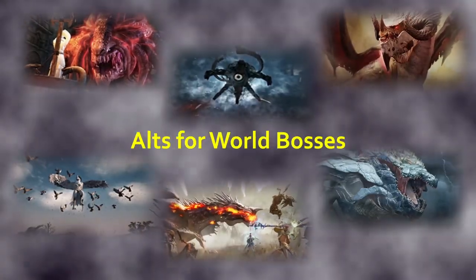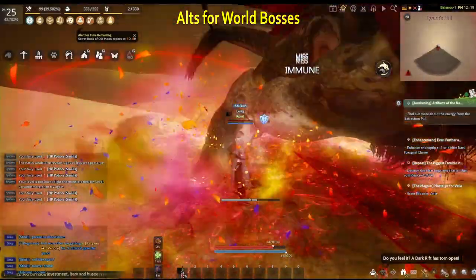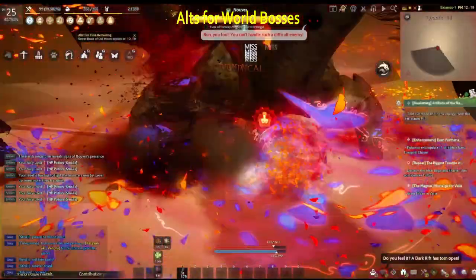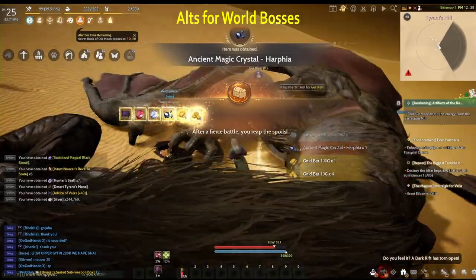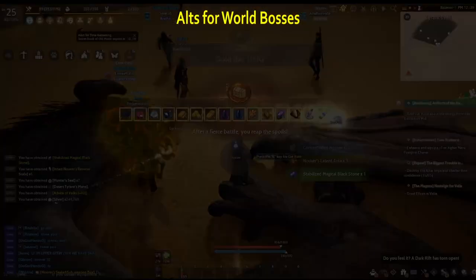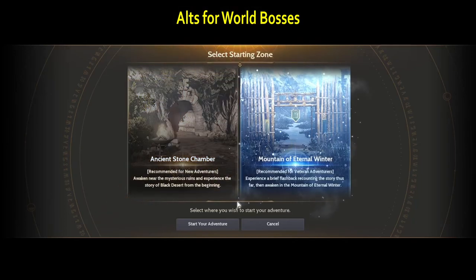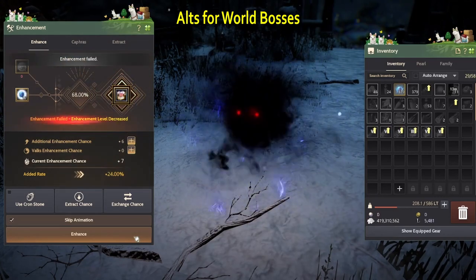You also want to use alts for camping world bosses. This requires a little bit more effort because you want to have some gear equipped. You can still get loot at low level and with bad gear but it can be very hard to do on some bosses because of the mobs that are in the area. How I set up alts for doing world bosses is by doing the eternal winter questline for about an hour and a half and not finish it. This grants enough mats to upgrade full narrow gear to pen.